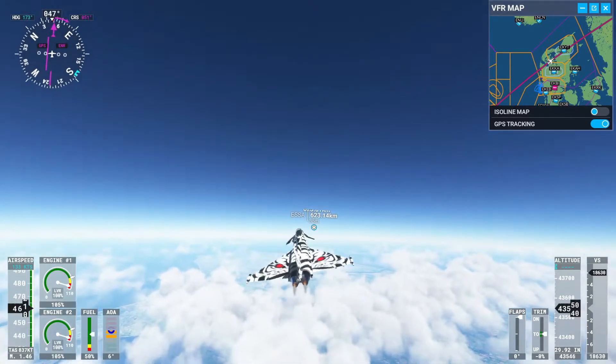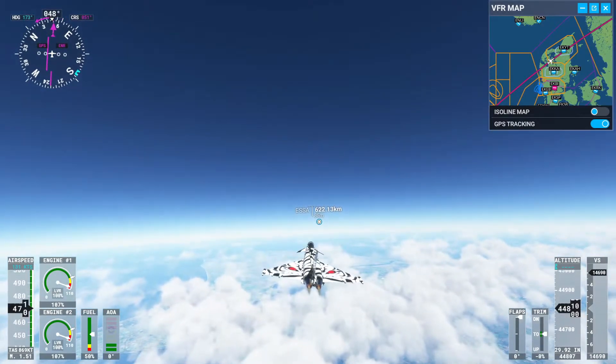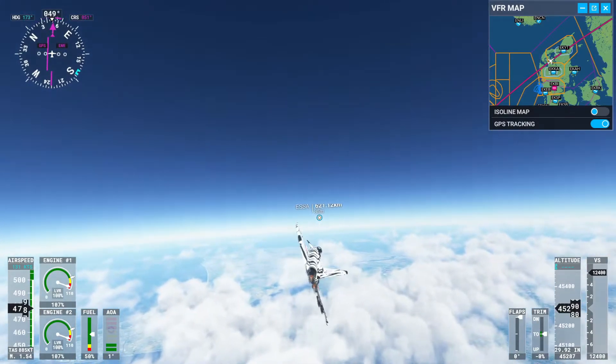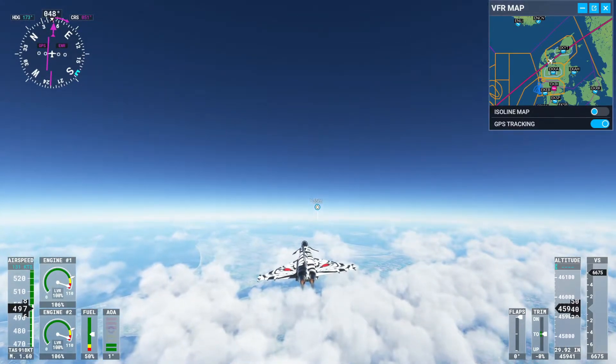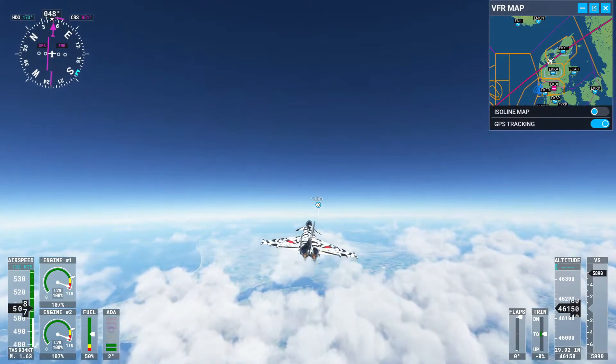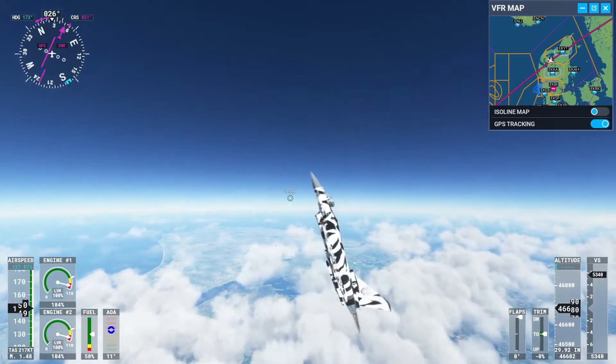I remember reading somewhere that if a plane goes into a flat spin, you can lower the landing gear and it will actually provide some form of stability during the flat spin, maybe being able to get out of it. So, here we go.